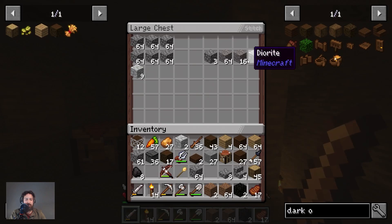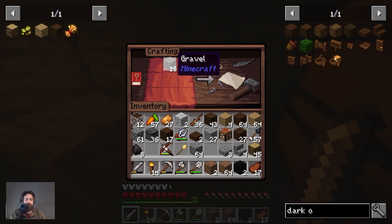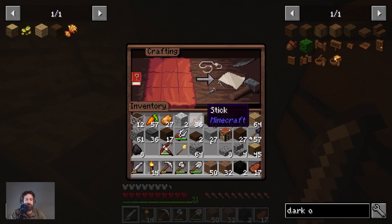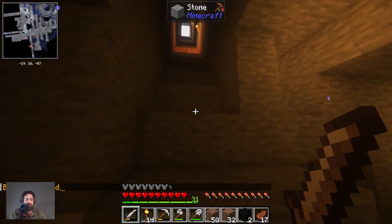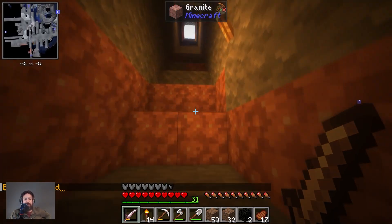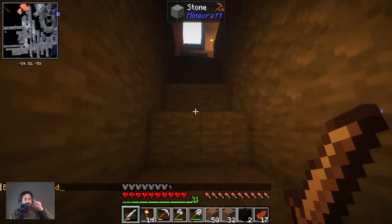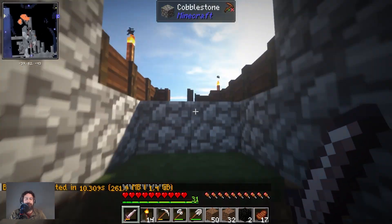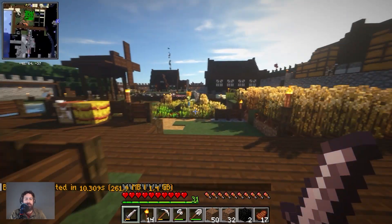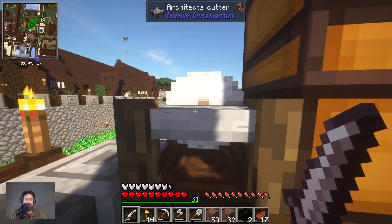Gravel — perfect, 16 gravel, that's good enough. Boom boom — that gives me coarse dirt. Excellent, we got 32 coarse dirt, more than enough. Backup has started — excellent. Now we should have everything, if I got the double cross thingy correct. If I didn't, well then we'll be back here soon. Because I currently only have one of these architect's cutters. I can probably make another one, but I'd need warped wood from the nether for that. I don't think I have the time for that yet — we'll go to the nether some other time and take some of these guys with us.